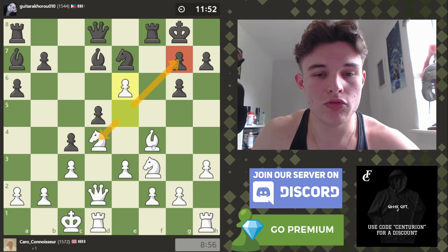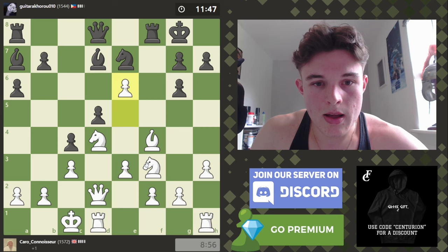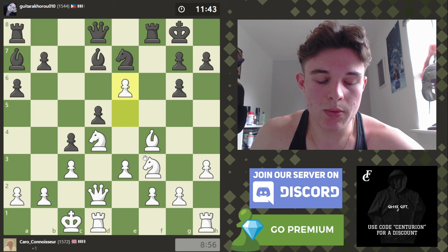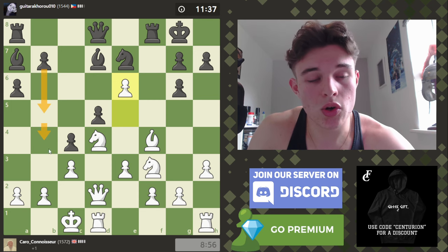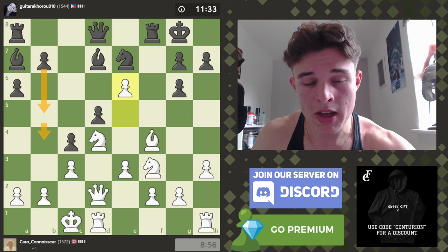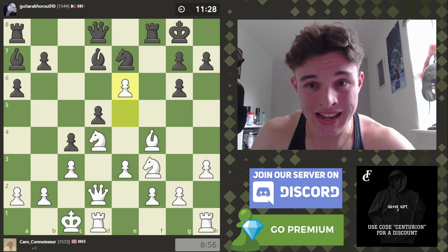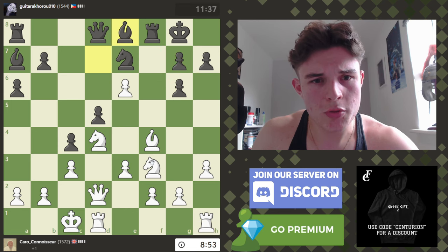I think E6 makes the most sense here, so I'm going to play it. This opens up the Bishop, blocks this Bishop off, and we're ready to push on the kingside now. If this Knight falls, all that will do is mean my Bishop has a monopoly over the dark squares, which could be quite useful — especially if my Bishop can route itself to the D4 square and become very powerful. This is just a very nice position; we definitely have an advantage. Our King is very safe and we are castled opposite sides.